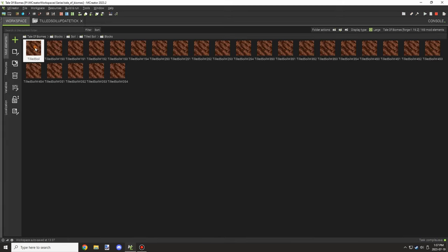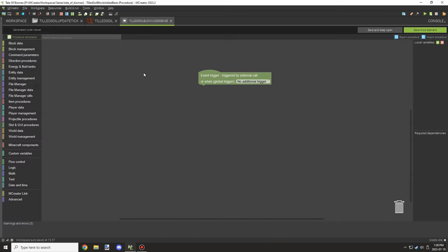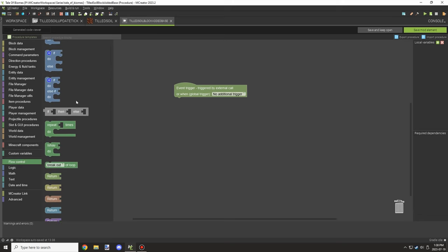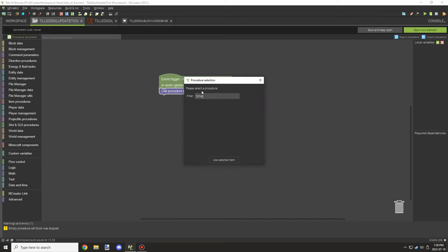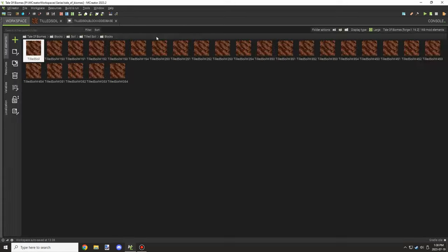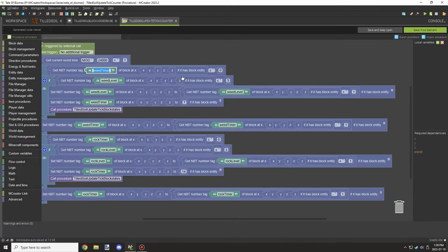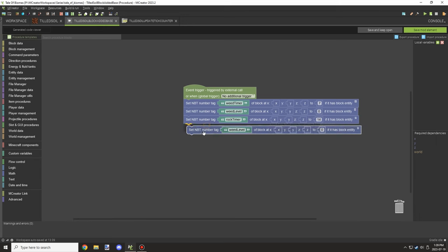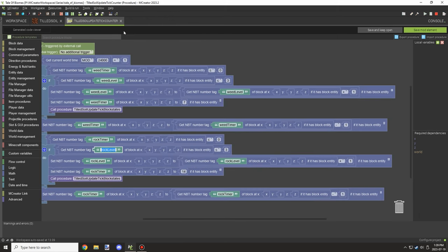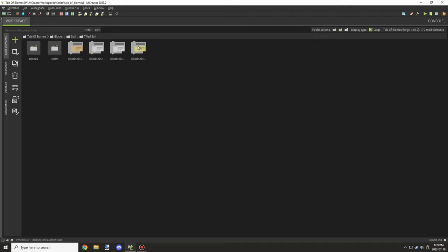We're going to use the block added event and create a new one for the farmland. We need to set the variables for the update tick — the level and levels for the weeds and rocks, plus the timer for both. I'm copying these variables and setting the default values for the base farmland when we actually hoe the land, so all variables are initialized automatically and we don't have to worry about the timer not working because variables don't exist.